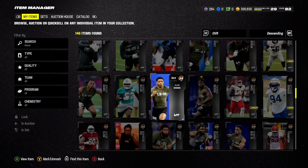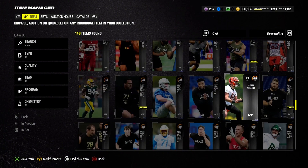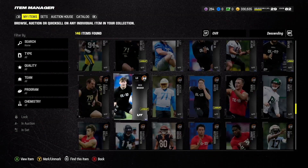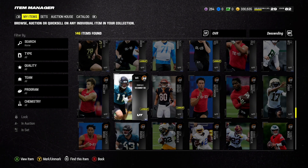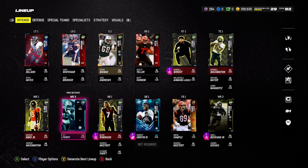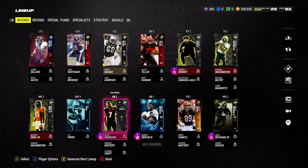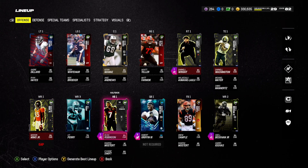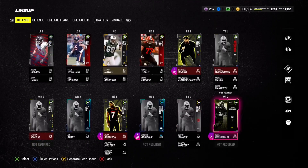It seems like a given, but it's an easy thing to miss, especially when players are buried — cornerback six, wide receiver five — players that don't see the field but are still in your lineup. I highly recommend you take them out because it is killing your special teams in Madden 24. Going up to the lineup, I see wide receiver four and five still there. I'm immediately taking those out — you don't need those positions filled unless you specifically want to sub them in.